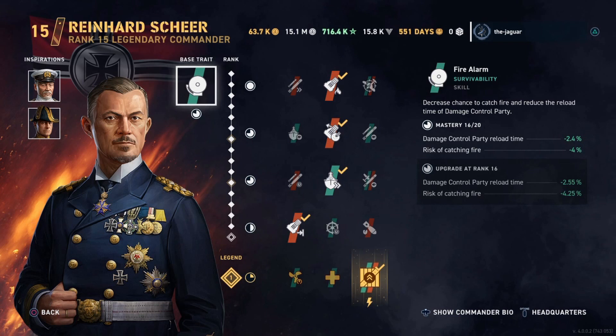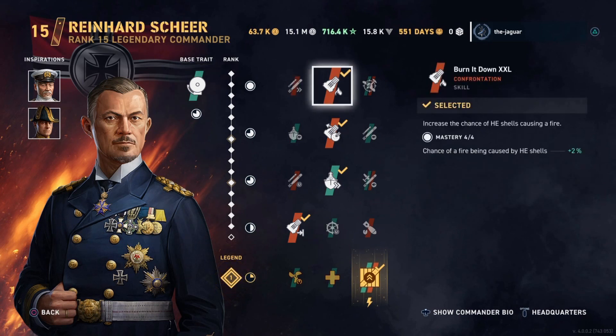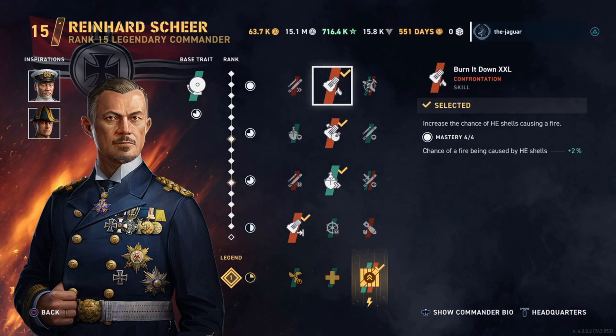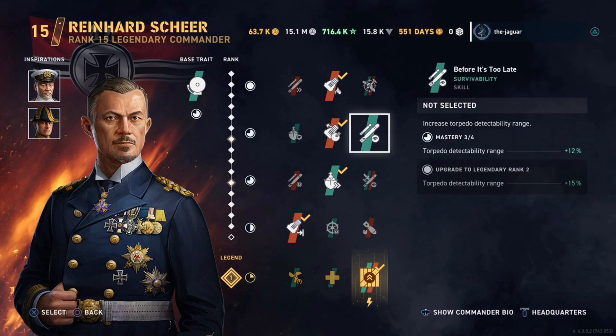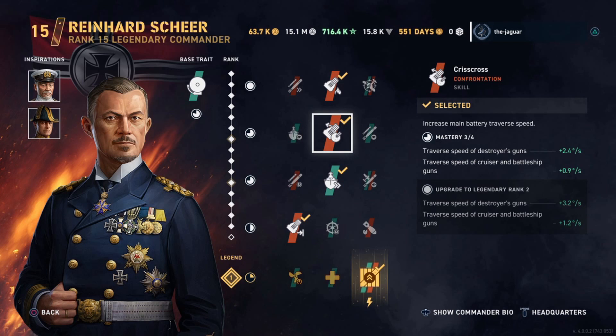His base trait is Fire Alarm — it decreases the chance to catch fire and reduces the reload time of the damage control party. For the battleship skills, you want to select Burn It Down XXL, which increases the chance of HE shells causing a fire. You might want Contact is Eminent for the Brandenburg because it has torpedoes, but for a pure battleship setup, you do want Burn It Down XXL. And then Criss Cross, which increases the main battery traverse speed, as opposed to Before It's Too Late or Look at Me Now, which is mostly for destroyers. Criss Cross is the main help for a battleship.